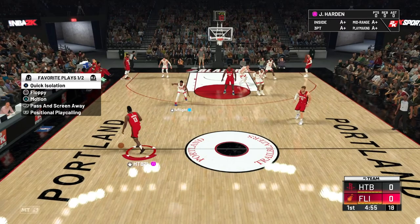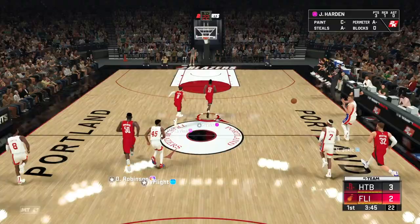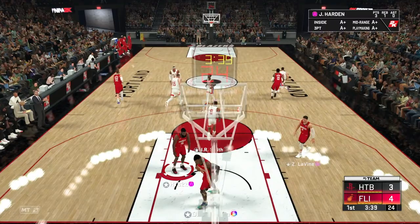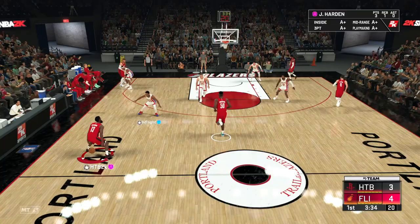Not a green, but it's a bucket to start the game. One thing I want to mention about this James Harden is that he's got difficult shots, which means we might actually be able to hit that ugly double step back. Let's try it right now. Did 2K listen to me? There we go — it's still slow, but it's green. There's that Hall of Fame Difficult Shots, boys.